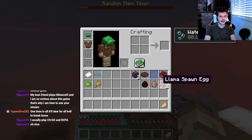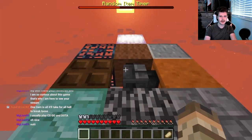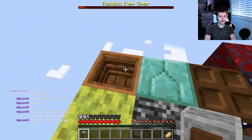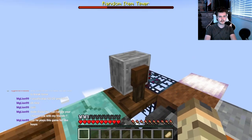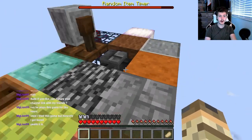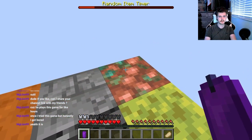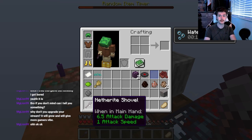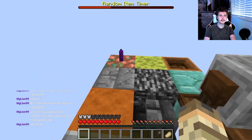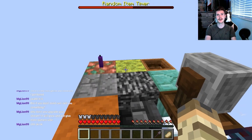Another duplicate - a llama spawn egg - that's two duplicates already and we've barely been doing anything, that's insane. We can place it in here, we're making progress, we've got so much more land now. Oh a candle, let's place it right here. Oh we got boots, and a netherite shovel too - I don't know when that's gonna be useful but we're already getting op tools.